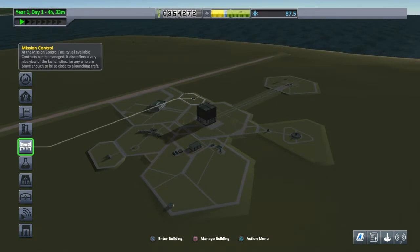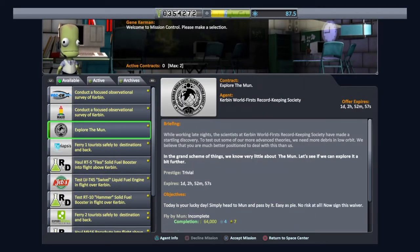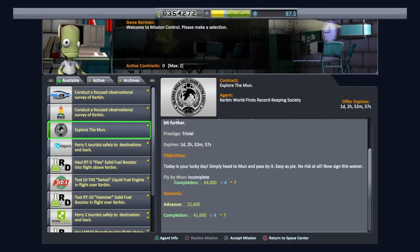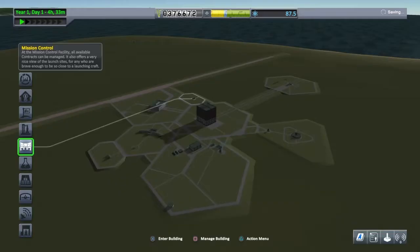Let's go to mission control and see what they've got for us. There we go — explore the moon, fly by the moon. We get 64,004 science and we get an advance of 22,400. Okay, let's accept that mission and return to the space center.